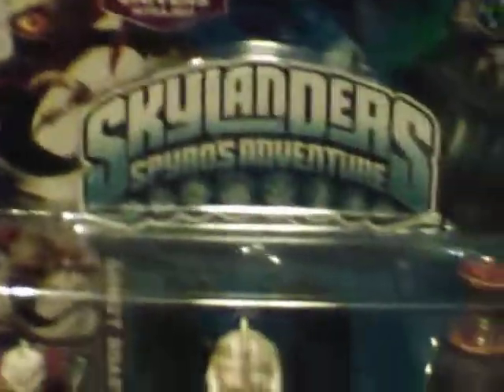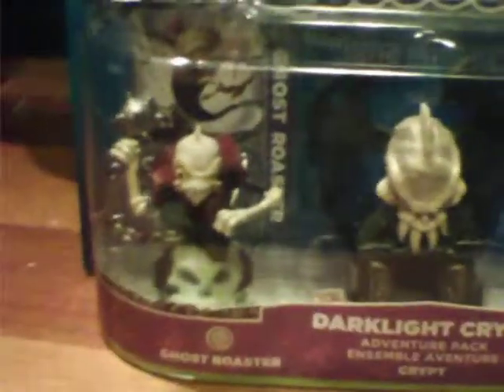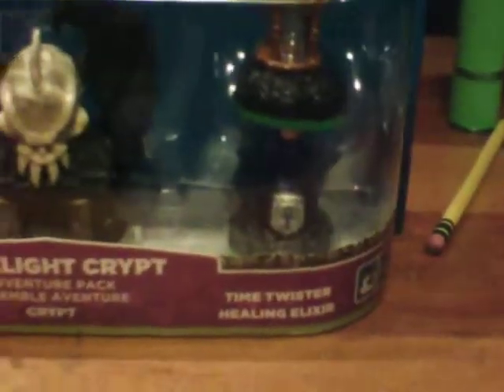Hey YouTube, I have a Skylanders Spyro's Adventure Dark Light Crypt to unbox. It comes with Ghost Roaster, the Dark Light Crypt level, Time Twister, and Healing Elixir.